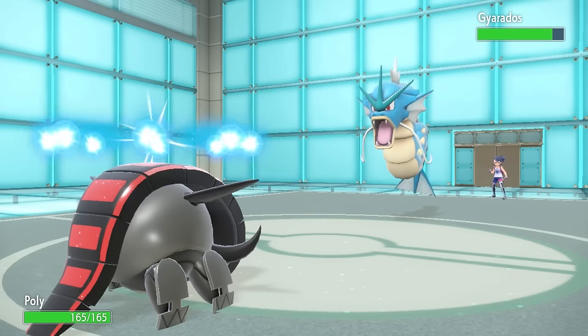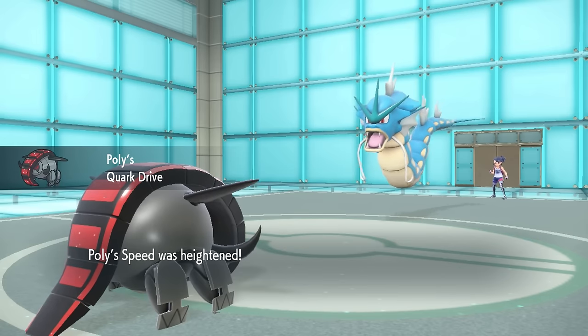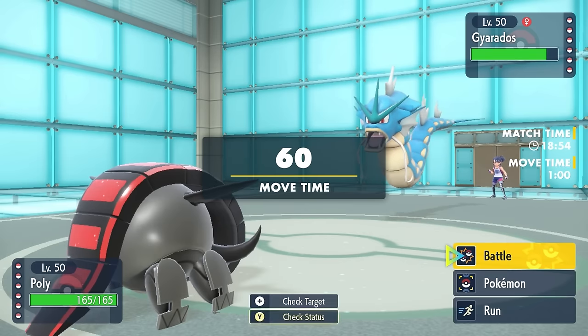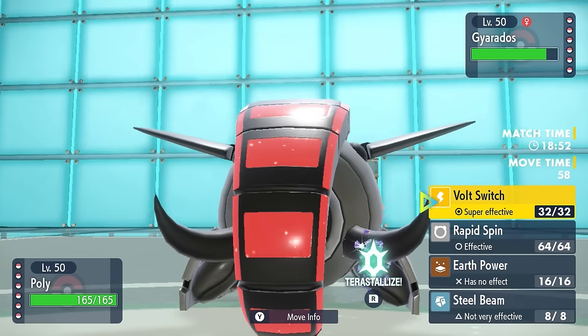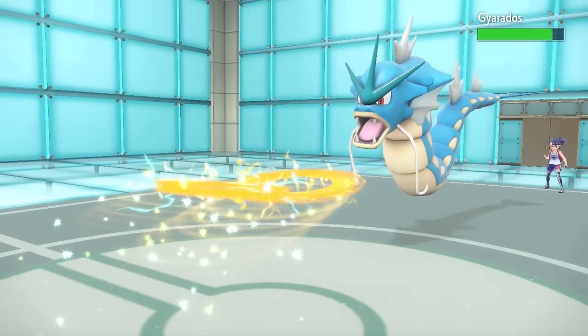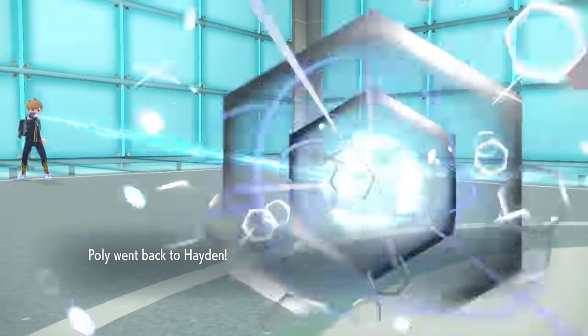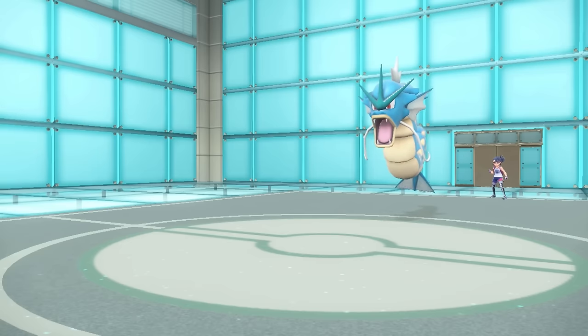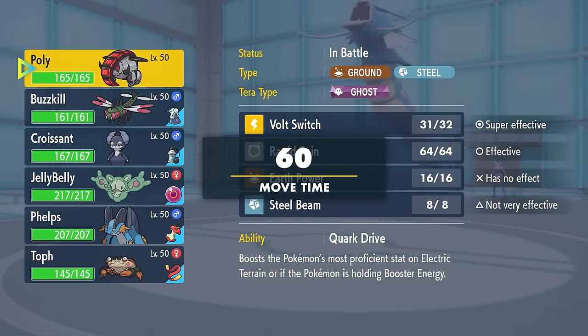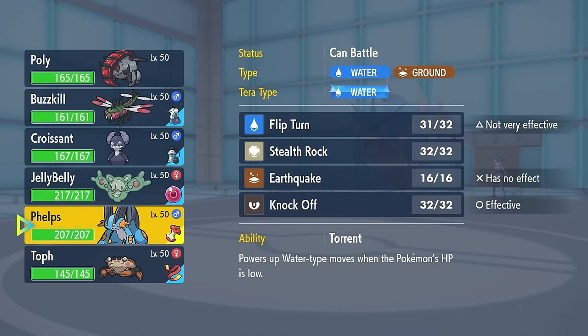I do have a Booster Energy Speed Iron Treads here, so I can come in, activate that Quark Drive — it does give me the speed boost, and we're both sitting at plus one, and I'm definitely faster. The problem is Volt Switch is kind of my only answer here, and it seems like it's probably not quite gonna knock this thing out — as yeah, it does barely hang on. It turns out that a four times weakness means nothing if you're a thick-ass Gyarados, and it is really unfortunate having to burn my Booster Energy there just to switch myself out.